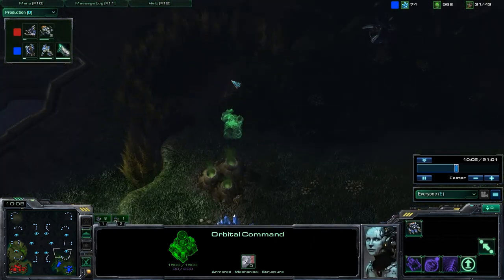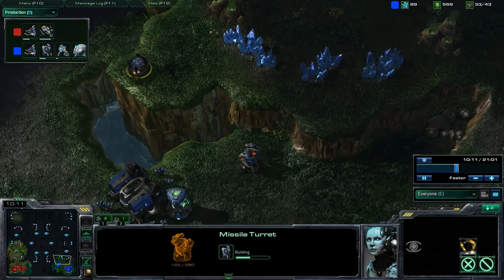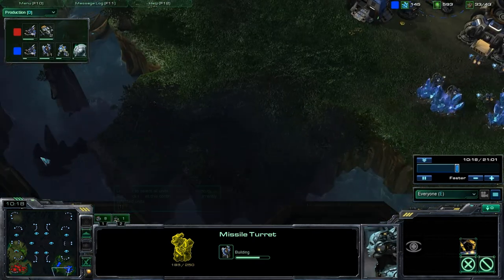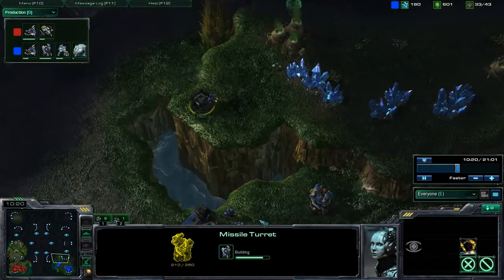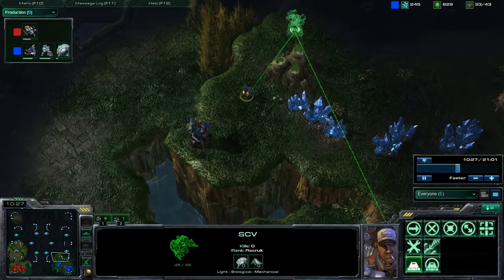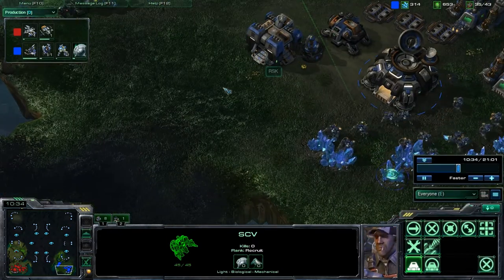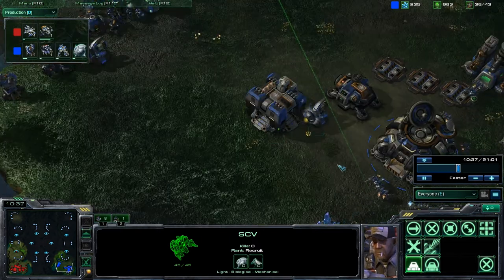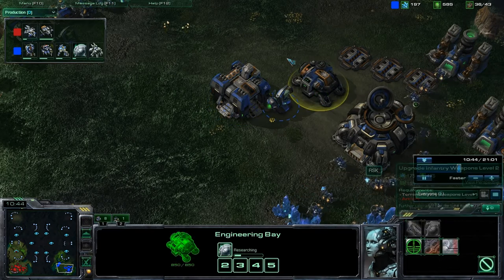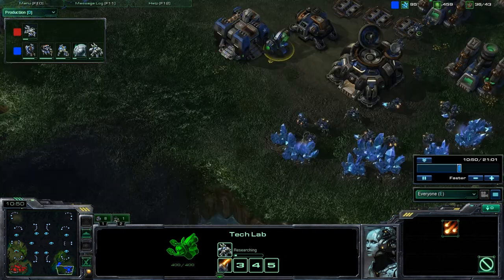I'm just building turrets right here. I can never really trust people because I always ask them before the game 'are you good?' It's kind of noobish, I know, but I still do it anyway. Most of them hustle me when they say 'oh yeah, I suck, don't worry' - and then they'll come up with some amazing Battlecruiser rush strategy. I know how to get out Battlecruisers myself pretty fast, but it's just ridiculous what these people do.